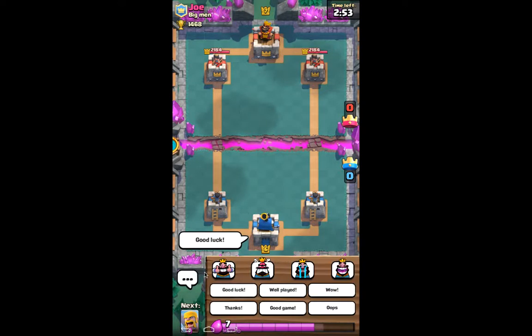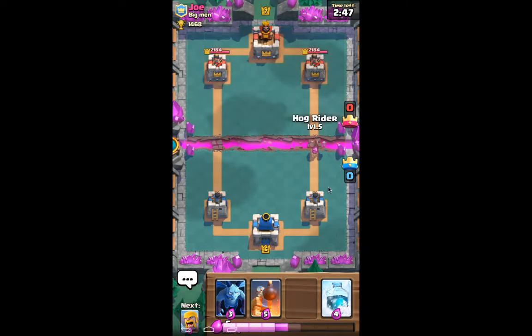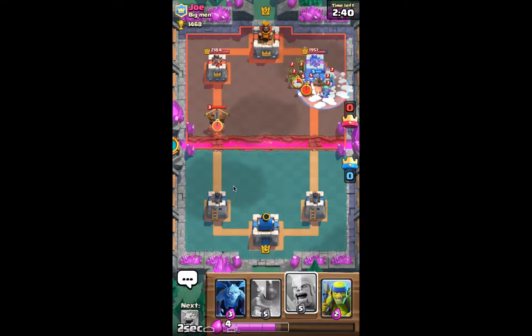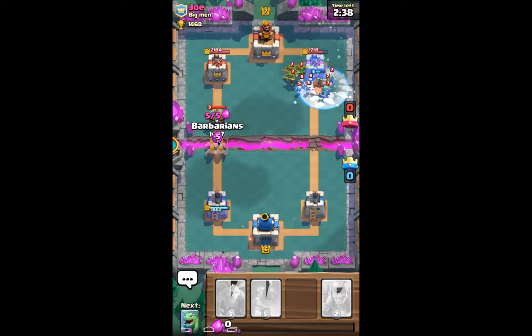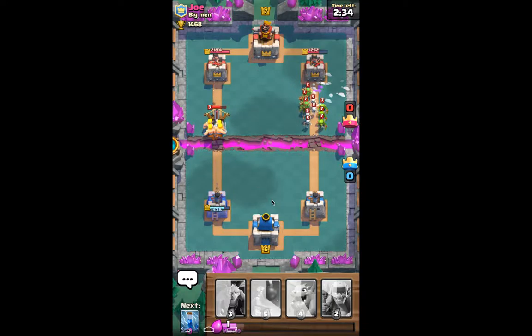Alright, good luck — give him the double thumbs up. We're actually going to go right in with a Hog Freeze, because why not? You can see it's level 7, we are at level 6. We're going to save that Freeze. Oh, the X-Bow — play that in defense right there. No, I let his X-Bow target. Dang it, that was not smart. Well, I did more damage to him anyway.